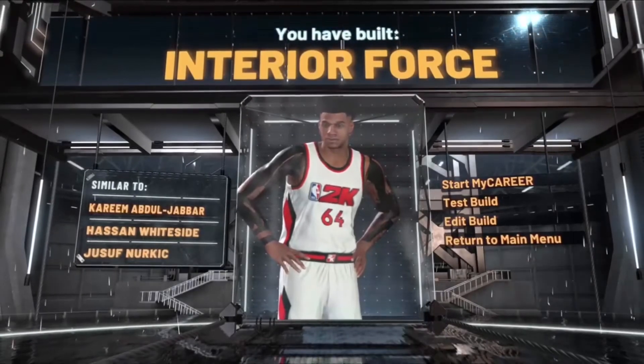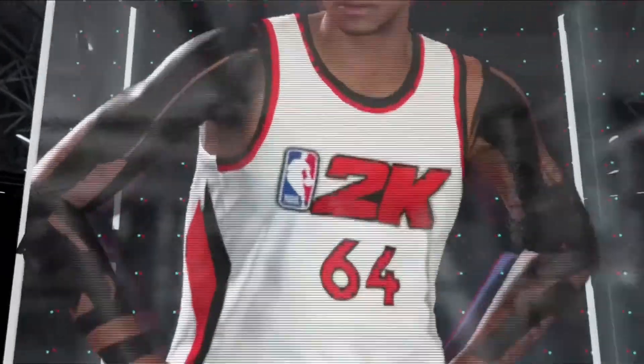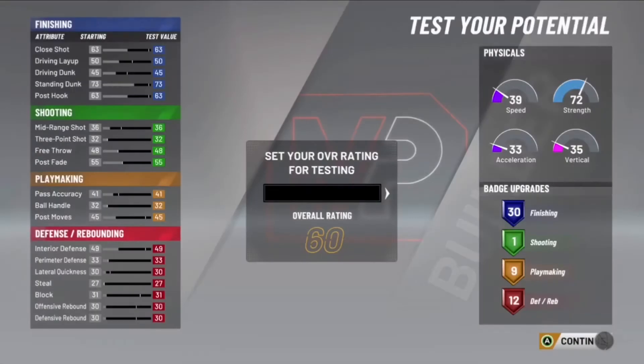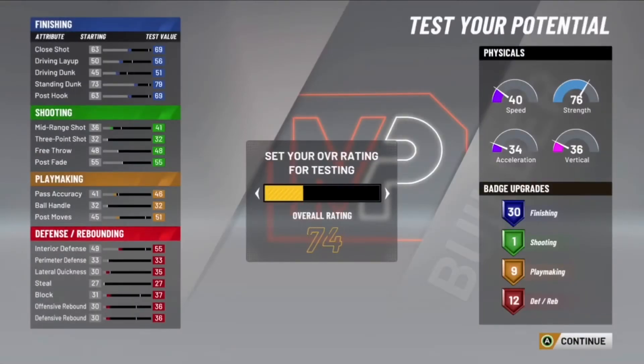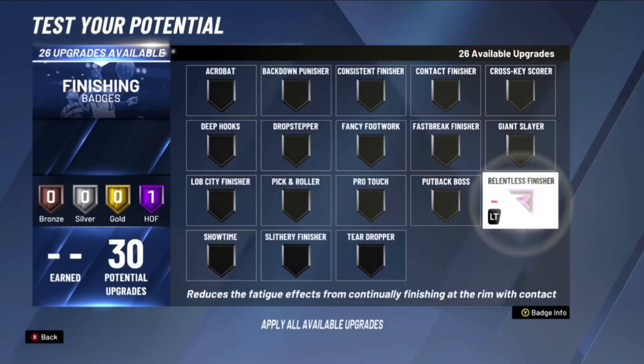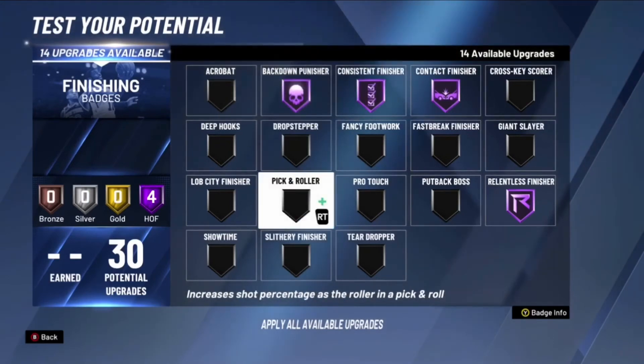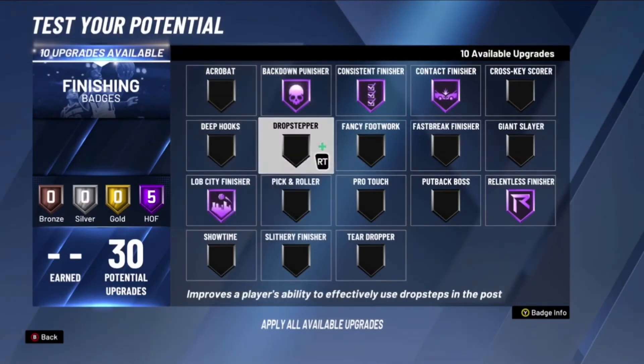You have made the interior force build — it's different from my other build on YouTube, link will be in the description. Now I'm going to show you the badges I recommend. For finishing, put hall of fame relentless finisher, hall of fame contact finisher, hall of fame consistent finisher, hall of fame back down punisher, hall of fame lob city finisher.